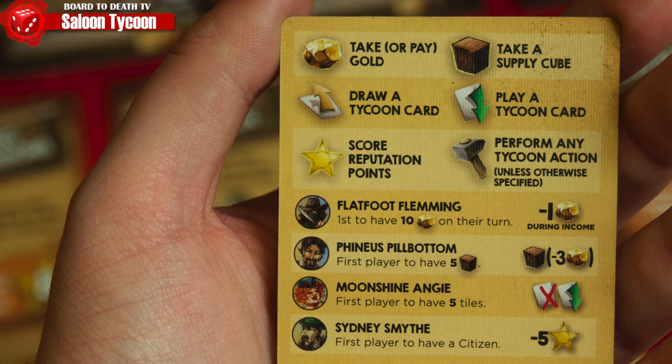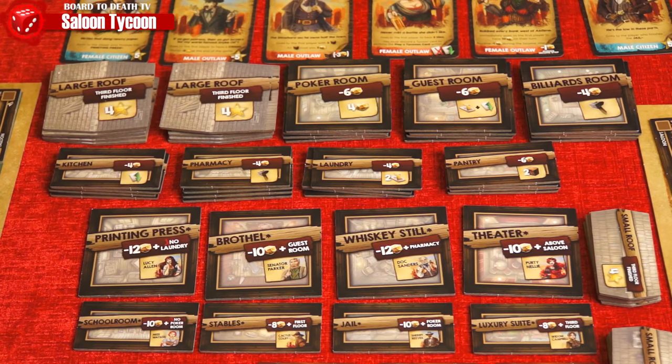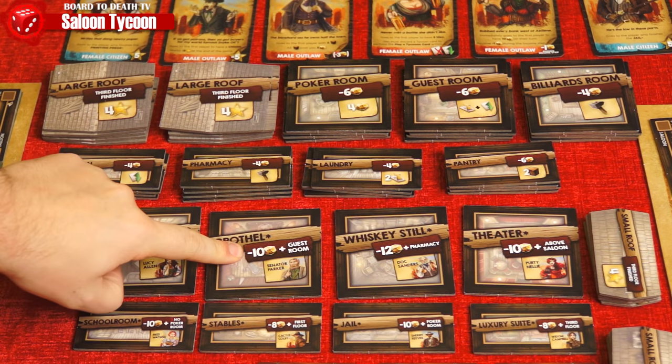Tycoon cards grant players various effects — from gaining gold and supply cubes, to drawing more tycoon cards, getting an extra action, or sending unwanted patrons to other saloons.